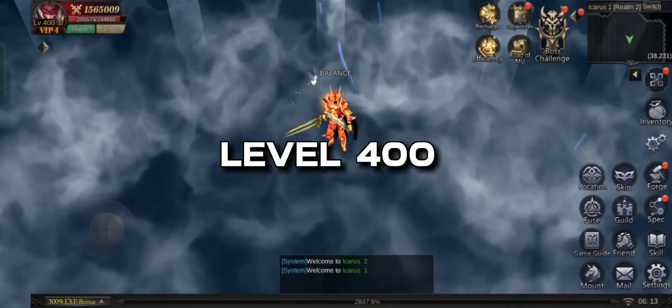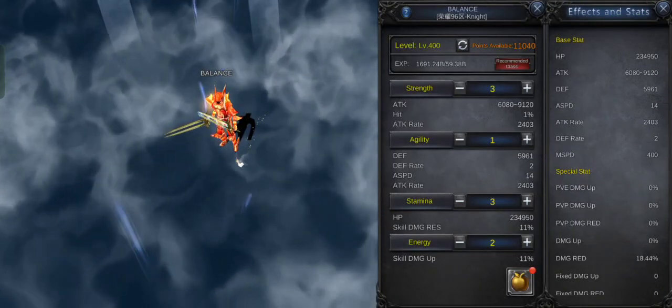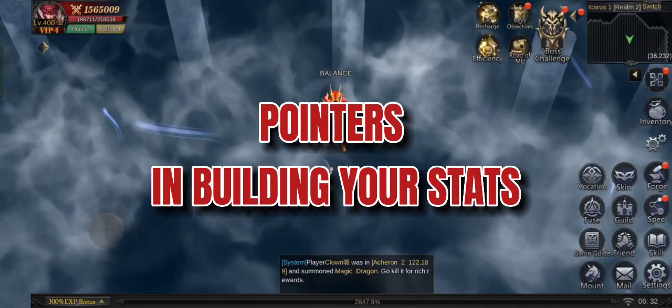When you reach level 400, you will no longer get stat points when you level up. You can only get up to 11,040 stats points. Here are some pointers you should know in building your character's stats.